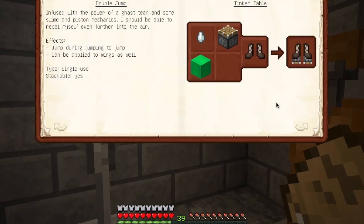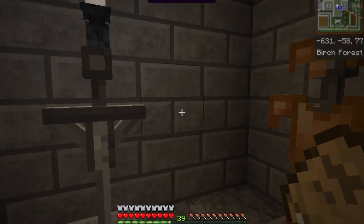Double jump — I don't know how this works. It sounds cool, and I've tried it a few times, but I've never actually gotten it to work. So if somebody figures out how to actually do the double jumping, feel free to leave it in the comments and let me know. That's the last of the extensions you can add to the Tinker's Construct armor.